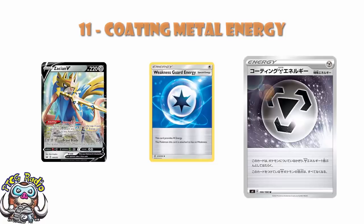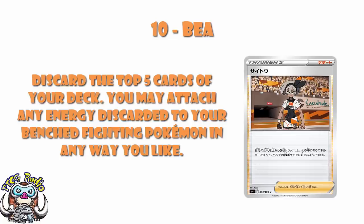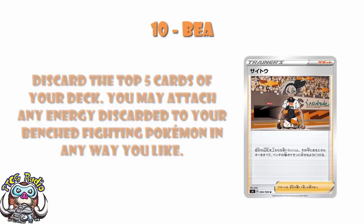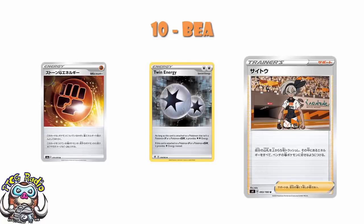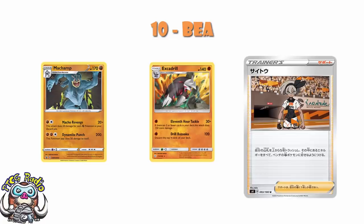In at number 10, we've got Bea. Bea is my favourite of the gym leaders from Sword and Shield, and she is there for your Fighting decks. What you do is discard the top 5 cards of your deck, and any energy you find there you can attach to your benched Fighting Pokémon in any way that you like. But this isn't just basic energy — Twin Energy or Stone Fighting Energy that reduces damage done to your Fighting Pokémon by 20 will be accelerated here as well. There are Pokémon like Excadrill that want to get low in the deck to do more damage, and Machamp that does more damage for each Fighting Pokémon in your discard pile. Great energy acceleration plus really nice tricks to help other Pokémon in your deck.